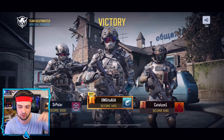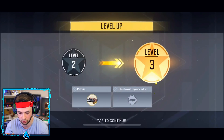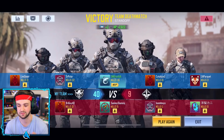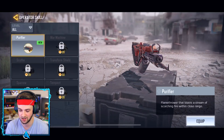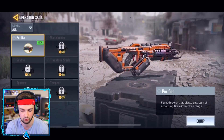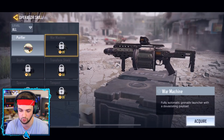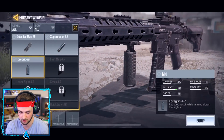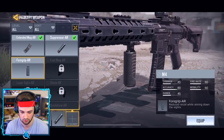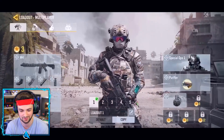MVP again, and I'm pretty sure against real players this time. Level up — 16 kills, new high score. The Purifier? Are you serious?! Wish I had it last game. It's a flamethrower that blasts a stream of scorching fire — holy moly. You can get loads of other specialist equipment as well. We got loads of new attachments — I'm just putting everything on: suppressor, extended mag, foregrip. Let's test out this Purifier.